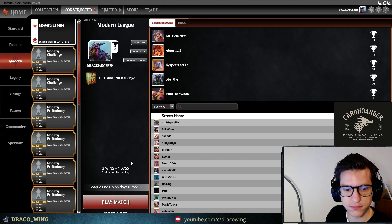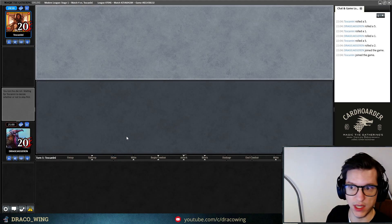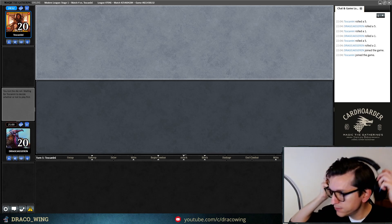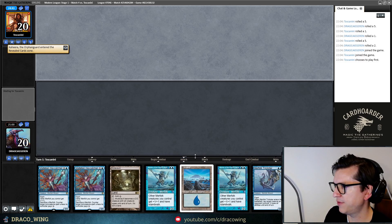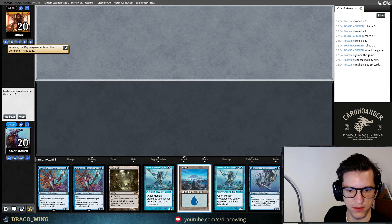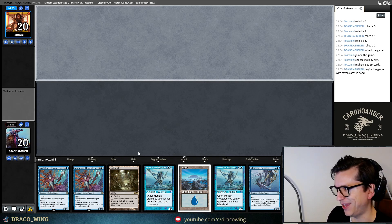We are 2-1 in the league and managed some really close games. Now we are in round 4. Today we're listening to some chilled-out synthwave. This hand is kind of awkward, but since we have Hex Catchers, we can cast those. I've seen some players going down on Mutavolts to three, which allows for more blue sources. We'll keep this hand — let's top-deck an Aether Vial; that would be amazing.